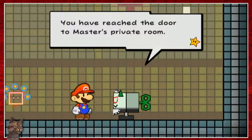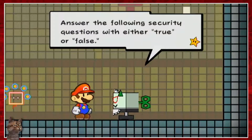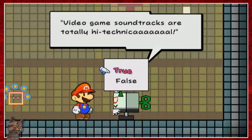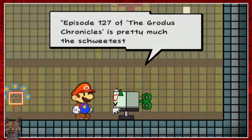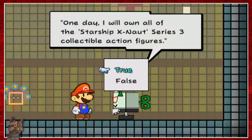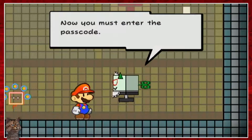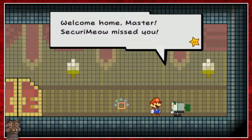'You have reached the door to Master's private room. For security purposes, you must confirm your identity. Answer the following security questions with either true or false. Video game soundtracks are so totally high-technical.' True - Nintendo's really good at music. 'Episode 127 of the Grotus Chronicles is pretty much the sweetest thing ever.' True. 'One day, I will own all of the Starship X-Nauts Series 3 collectible action figures.' That's true. 'Now you must enter the passcode.' Was it this? I think this is the door on the left. Yay! Okay, it was left door - not left shark, just left door.